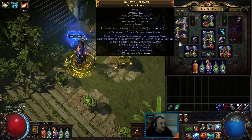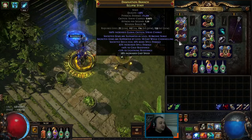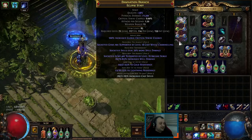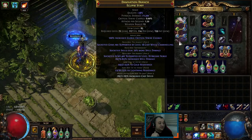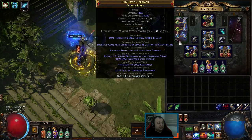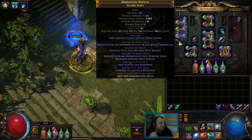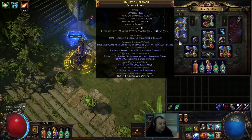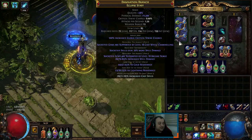The staff we're using is a Shaper staff — Eclipse — with the implicit 100% crit chance, and then socketed gems supported by a level 18 Arcane Surge hybrid with increased spell damage. Socketed gems deal 20% more spell damage, which is a fossil mod from Eteric Fossils, and supported by a level cast-while-channeling. We also managed to get a bunch of resists and crafted increased cast speed here.